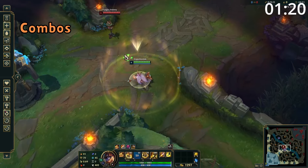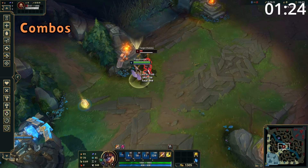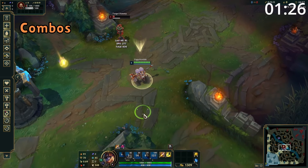For combos, use W to speed yourself up if needed before slamming them in the direction you need or into terrain. Follow this up with auto-attack into Q, auto-attack into tapping your ultimate, and then another auto-attack.